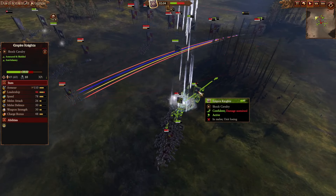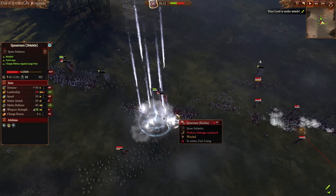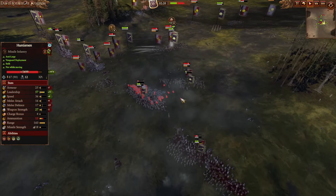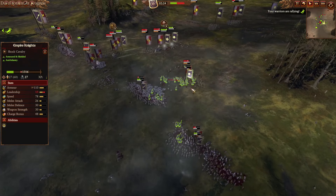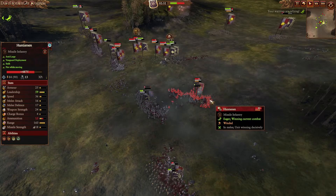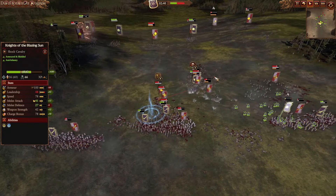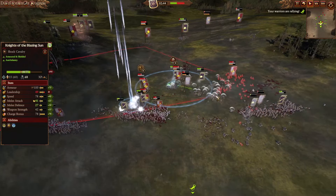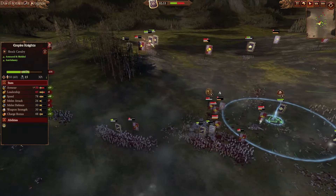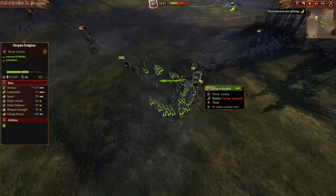Searing Doom from Balthasar Gelt chips away a quarter of HP from my Empire Knights — some really solid damage. I return in kind, chipping away at the Spearmen's health in the frontline, though it's a less effective use of Winds of Magic. The Green Empire Knights are very depleted from huntsmen crossfire and cannon shots, but they slip through the gaps in the Red Empire defenses and run down some huntsmen. The Knights of Blazing Sun breach the flank, getting into the backs of the huntsmen, while Plague of Rust from Balthasar Gelt debuffs my Green Empire Knights' armor.